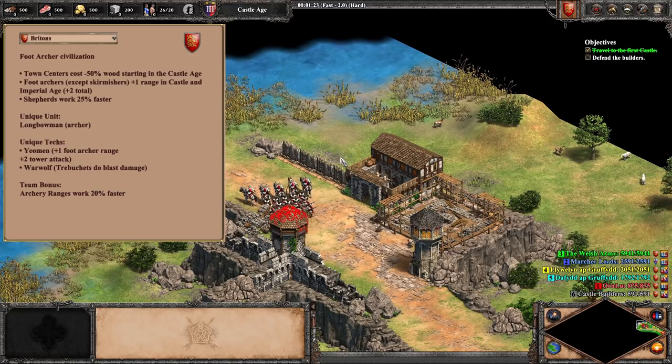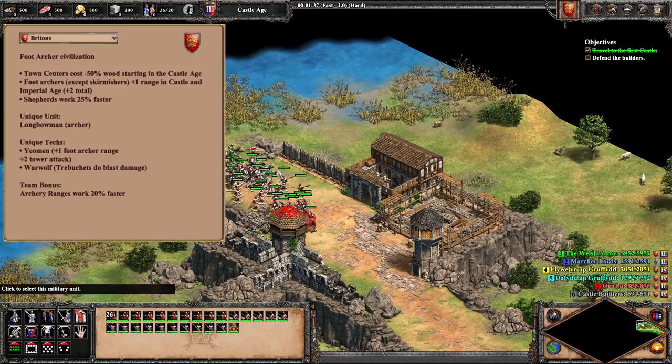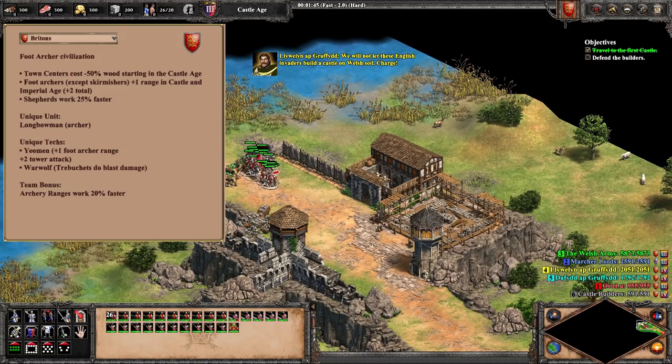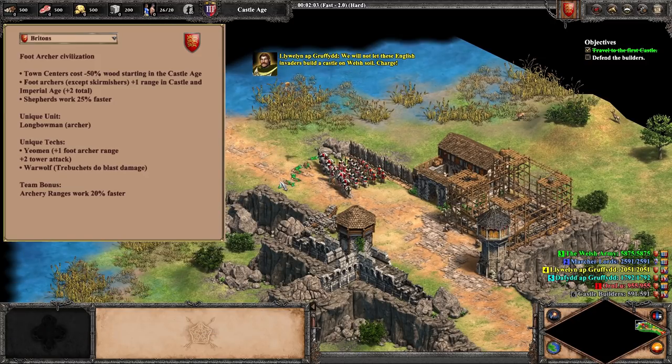Britons are strong on a bunch of different settings, and I would say that they are top tier on closed maps where their lack of mobility is not much of a problem, as well as a flank in team games. Unfortunately, speaking of team games, we come to why the Britons are not quite at that final Complete tier. I have two small issues with this civ. First, balance-wise, Britons are a bit too dominant as a flank in team games. In particular, their team bonus of having faster working archery ranges can be really overbearing when snowballing archers, which is a type of unit that tends to be really snowball-y anyway.